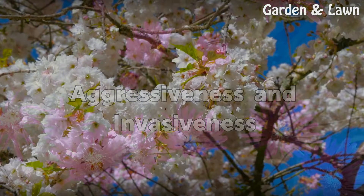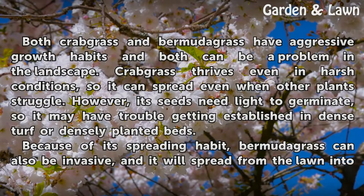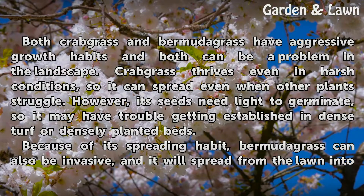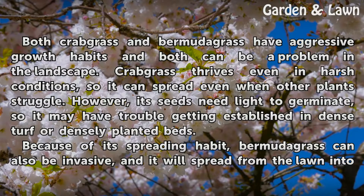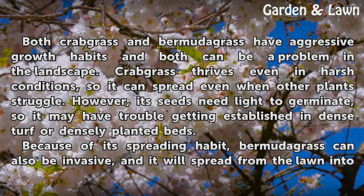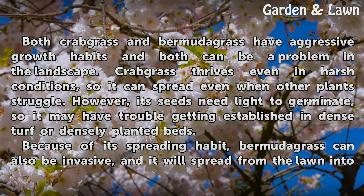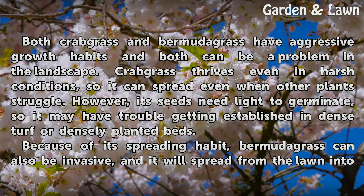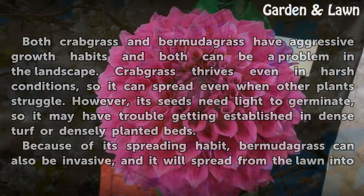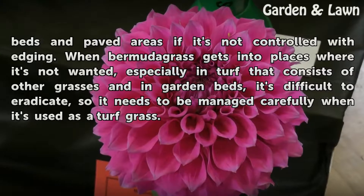Aggressiveness and Invasiveness. Both crabgrass and bermudagrass have aggressive growth habits and both can be a problem in the landscape. Crabgrass thrives even in harsh conditions, so it can spread even when other plants struggle. However, its seeds need light to germinate, so it may have trouble getting established in dense turf or densely planted beds. Because of its spreading habit, bermudagrass can also be invasive, and it will spread from the lawn into beds and paved areas if it's not controlled with edging.